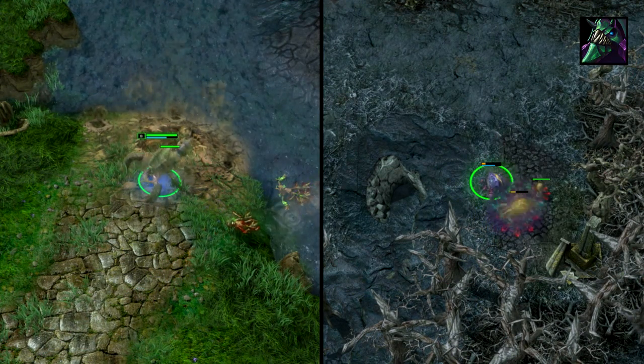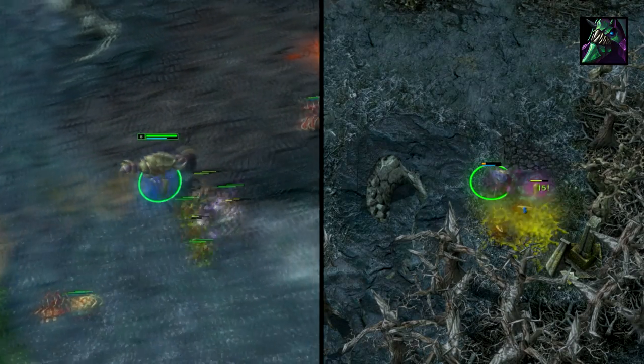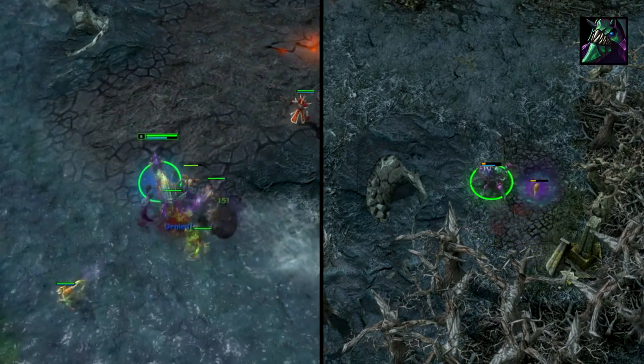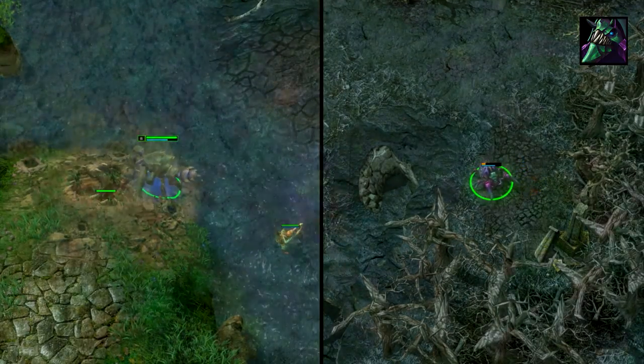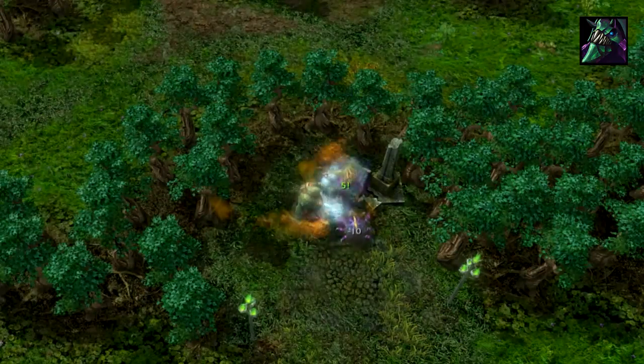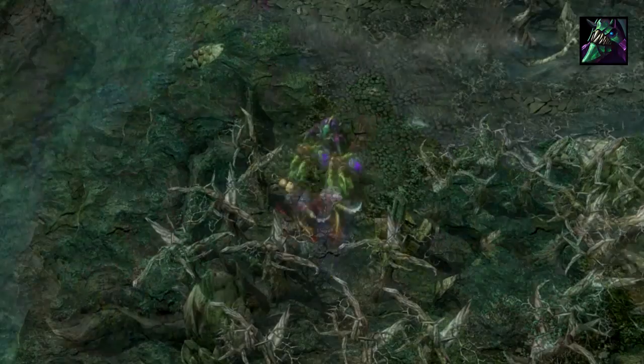Tremble's base damage is considerably high, and when paired with his pet, he doesn't need many damage items to kill heroes quickly. For this reason, you can rush items that increase his survivability, making him a near unstoppable force by mid-game. Here's a quick view of the camps that your level 1 pet can solo if you have your passive attack maxed out.